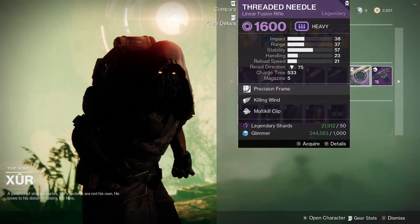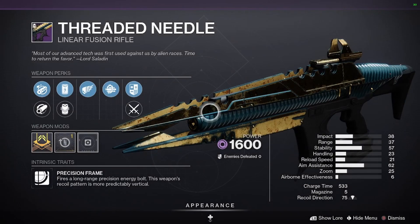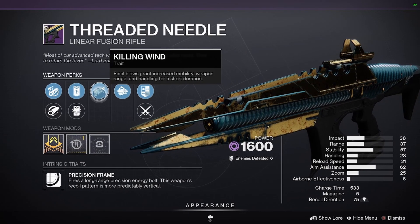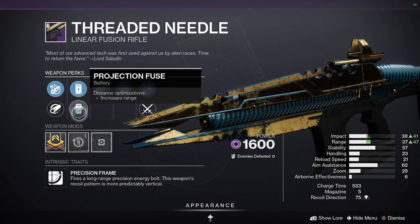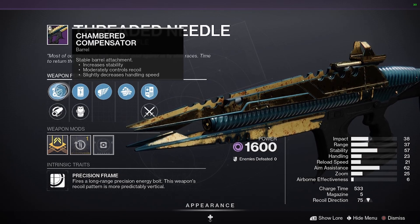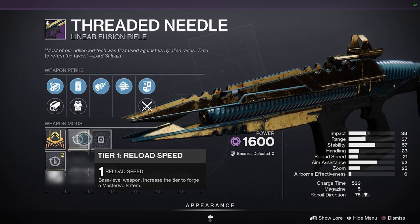The Threaded Needle Linear Fusion Rifle. I would put Liquid Coils in for that, and I'm not sure about the barrel. Reload Speed is pretty decent on it.